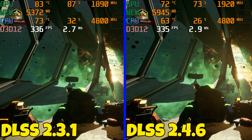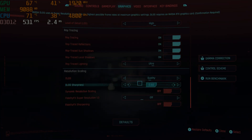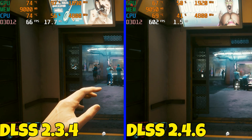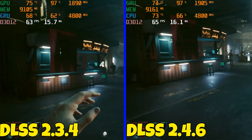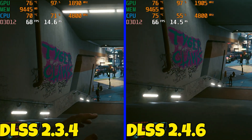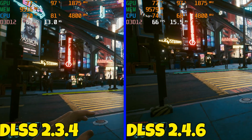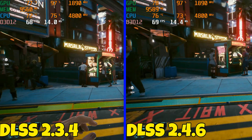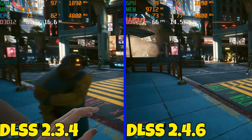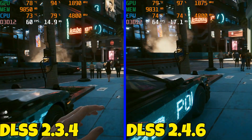The last title is Cyberpunk 2077 — DLSS on quality at 1440p. It's another beautiful game with everything maxed out and ray tracing enabled. Walking through the district, from my testing I didn't see much of a difference between the two. This is also another title with a sharpness filter where you can adjust more or less sharpness.